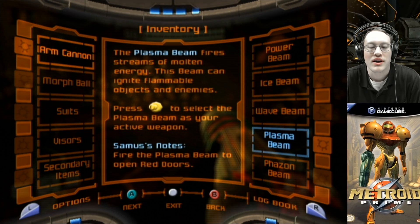Plasma beam — that's the one we have equipped, so that's why it's a different color. The plasma beam fires streams of molten energy. This beam can ignite flammable objects and enemies. Press C left to select the plasma beam as your active weapon.